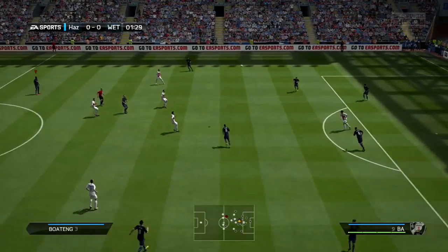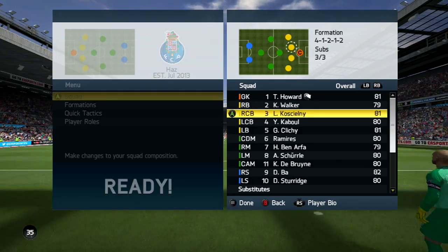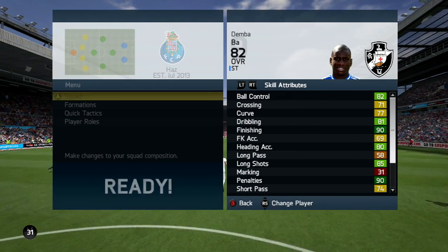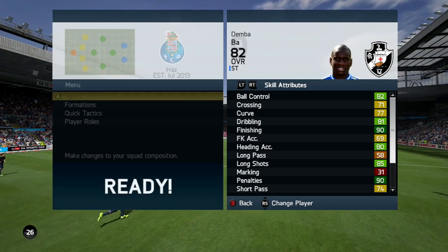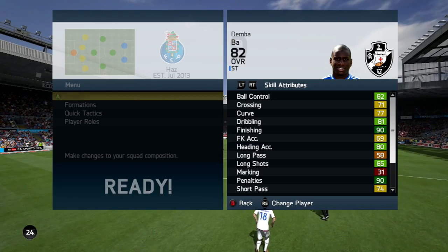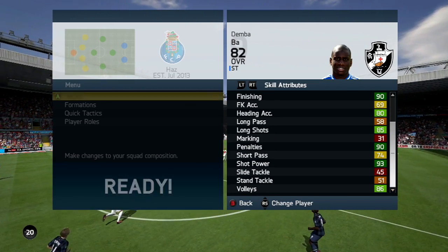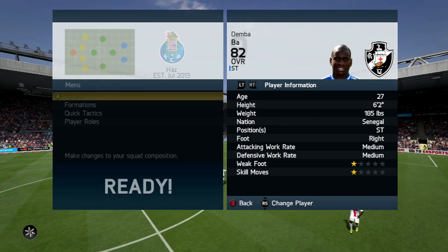I picked up this guy for around 400k and ended up selling him for around 300-something. Now let's check out his in-game stats: 82 ball control, 81 dribbling, 90 finishing, 80 heading accuracy, 85 long shots, 90 penalties, 74 short pass, 77 curve, 71 crossing, 93 shot power, 86 volleys. Really nothing that special, to be honest.